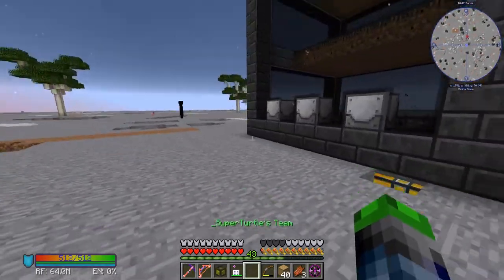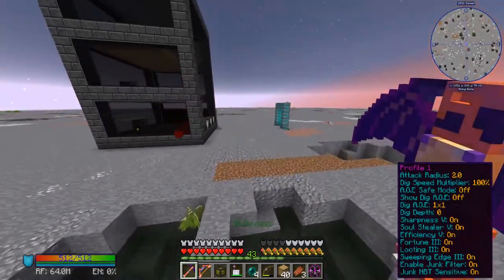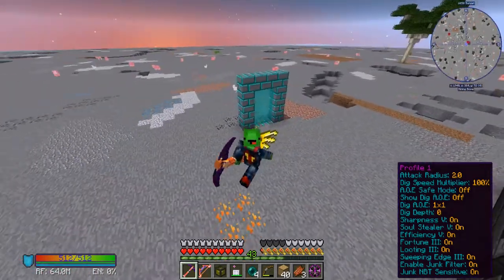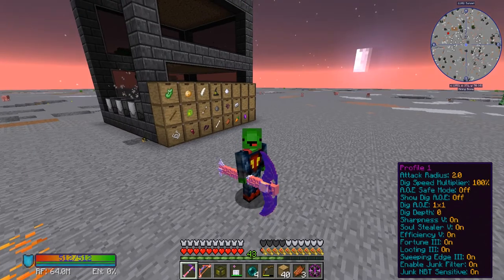All right guys, I think that's going to wrap up the episode for today. We're going to go wreck this enderman — boom shakalaka. We got our mob farm up and working good. Now we're going to be getting our experience, our ender pearls, and all of our stuff and things. This has been Super Turtle and I will see you guys next episode — peace out, bye!